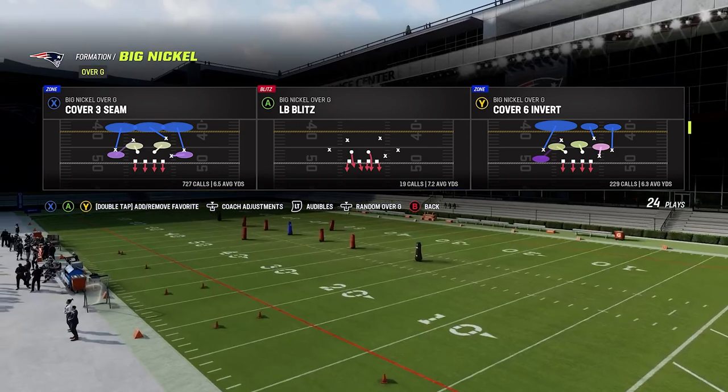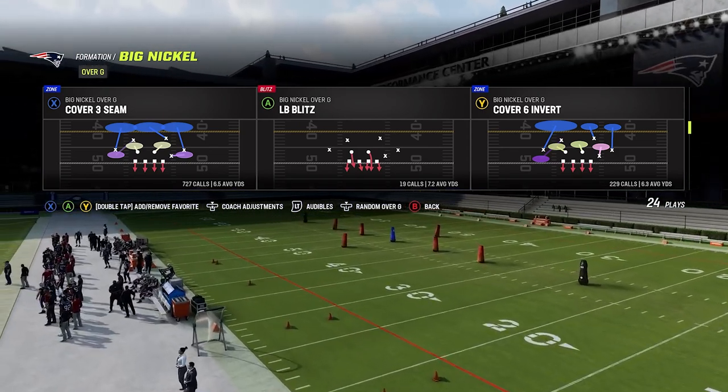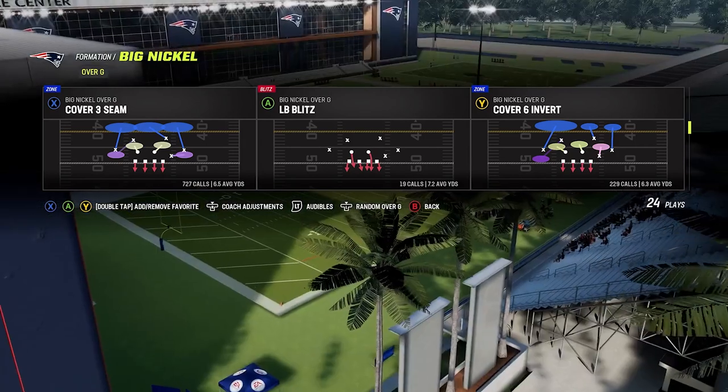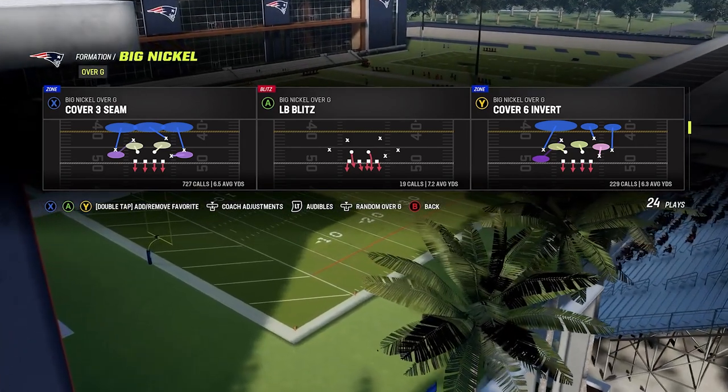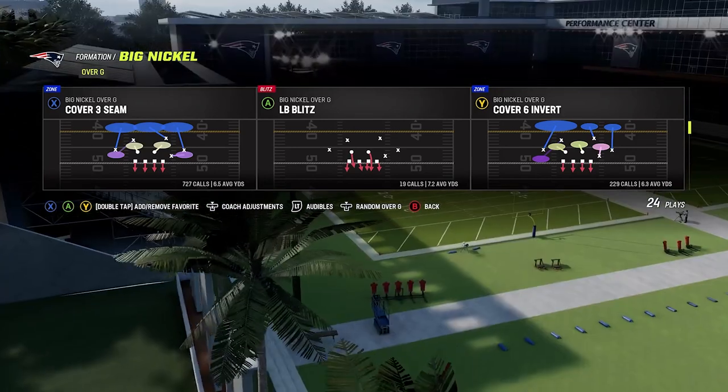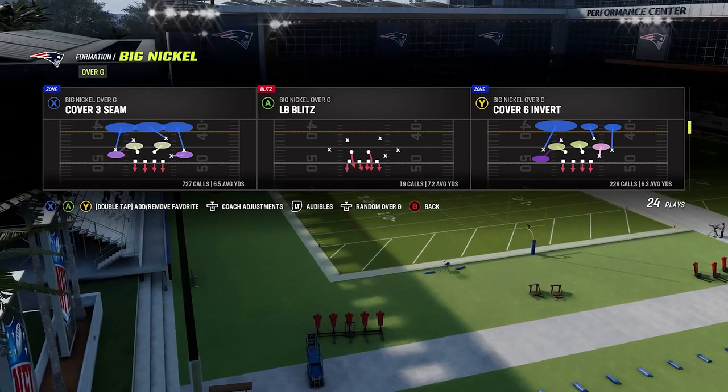Madden did change the terminology this year from Cover 3 Match to Cover 3 Seam. So if you see the word Seam in a play — Cover 3 Seam, Cover 3 Buzz Seam — that's indicating that it's going to be a matching type Cover 3 Zone.